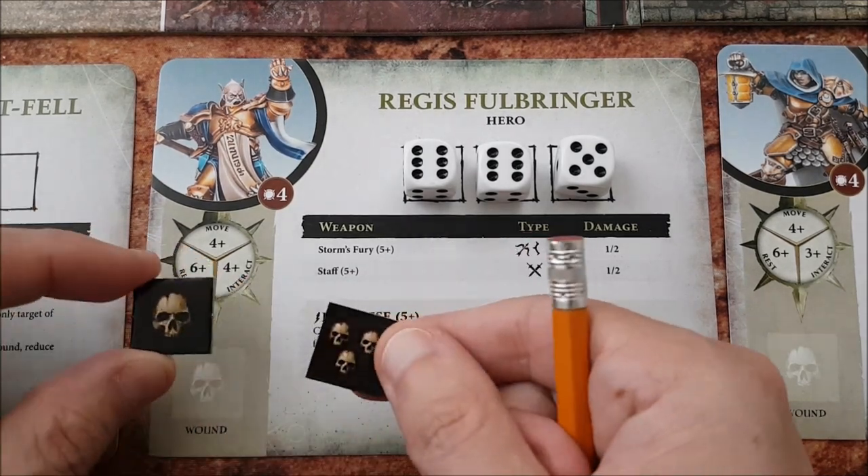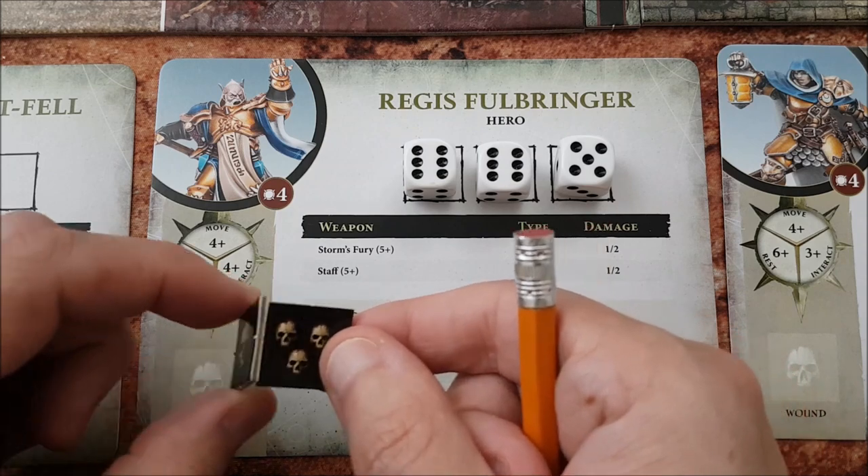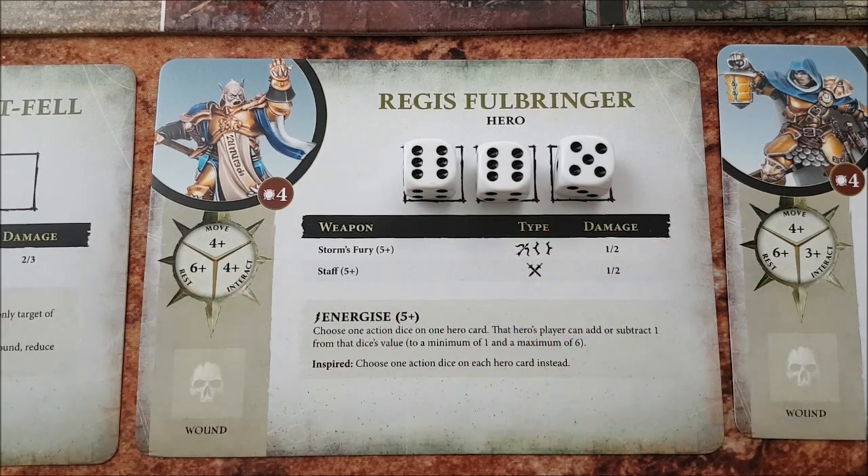The last thing on the hero sheet is wounds. There are wound counters you can use to keep track of your hit points, which are indicated under the profile picture. I prefer to use a die for this, and if you're a gamer like me, you'll likely have tons of other six-sided dice laying around.